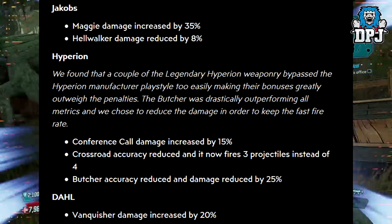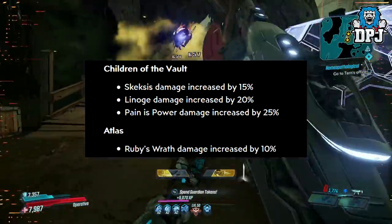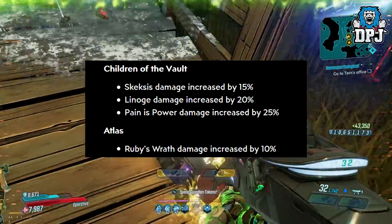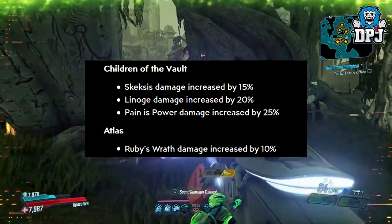Vanquisher damage increased by 20%. Children of the Vault: Skeksil damage increased by 15%, Lineage damage increased by 20%, Painless power damage increased by 25%. Atlas: Ruby's Wrath damage increased by 10%.